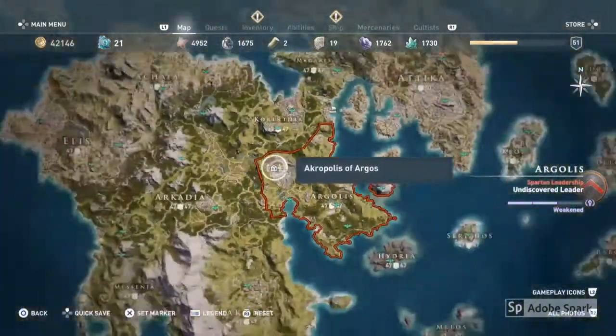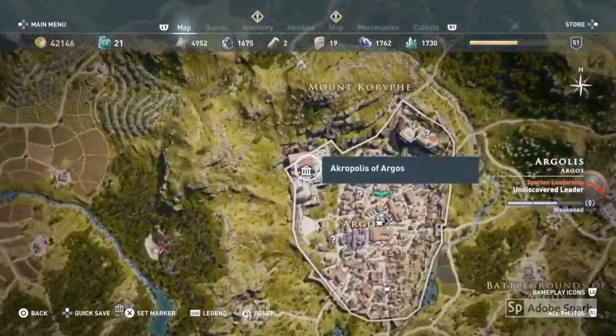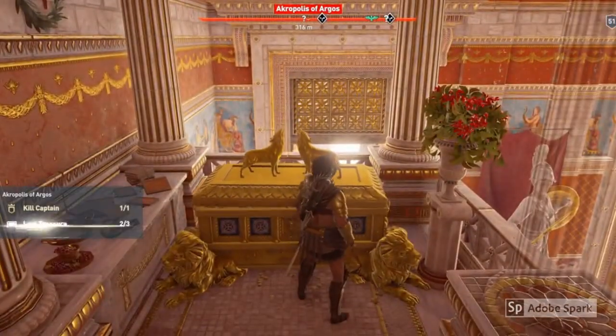The first temple is the Acropolis of Argos, and this can be found in this location here. When you're at these locations you're looking for a gold chest that looks just like this, and in this one you'll get the Pilgrim Gloves.